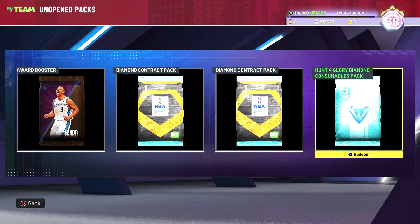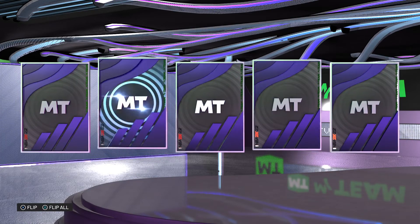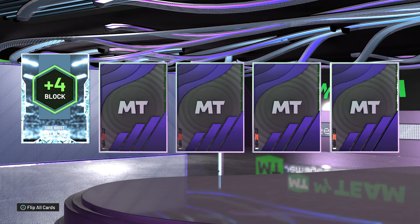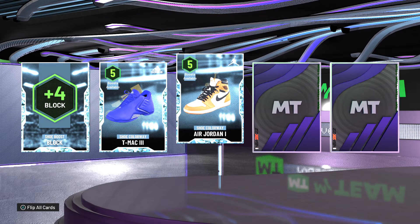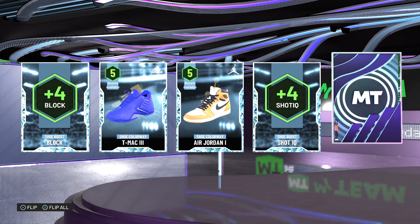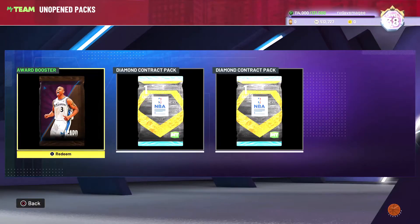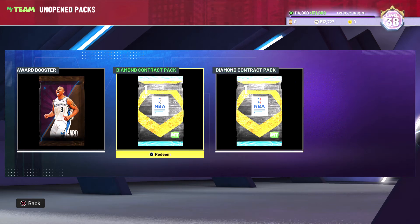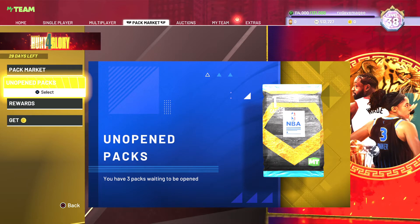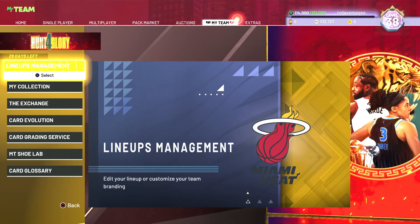Diamond consumer pack — five things in here. It's level 38, it's all diamond stuff. There's a Team block, an edge shoe — actually a nice shoe — shot IQ, and a three-point shot, we'll take that. We used our last one a little while ago. Still got a diamond contract — got two diamond contracts open. No point selling them, they're only 13k at the minute so I'm keeping all of them. Maybe the price will rise as more overpowered cards come out.